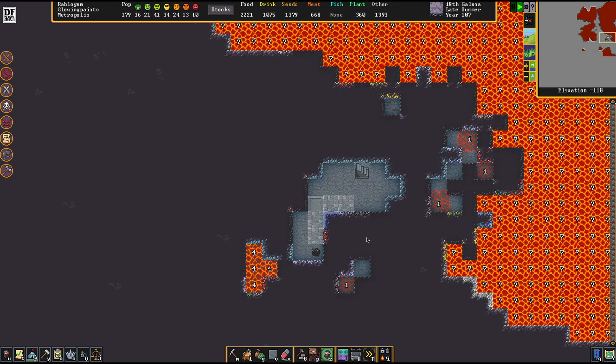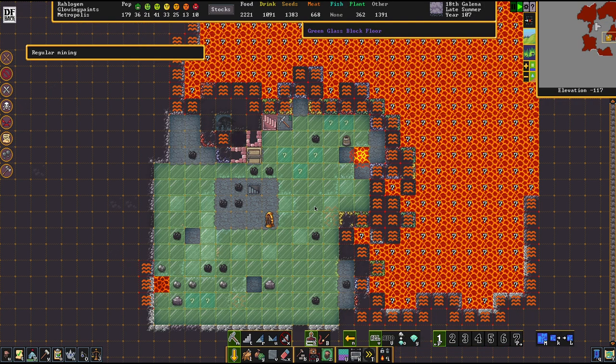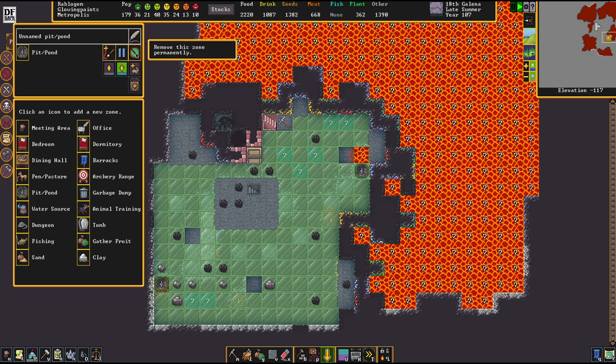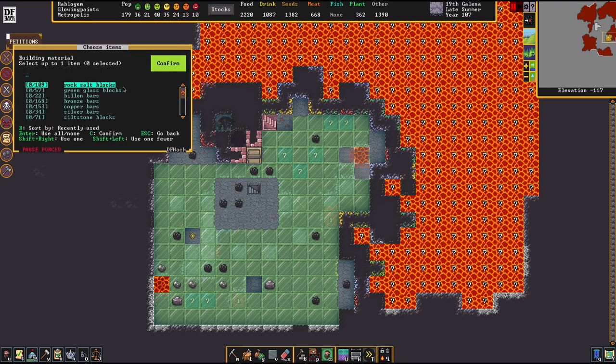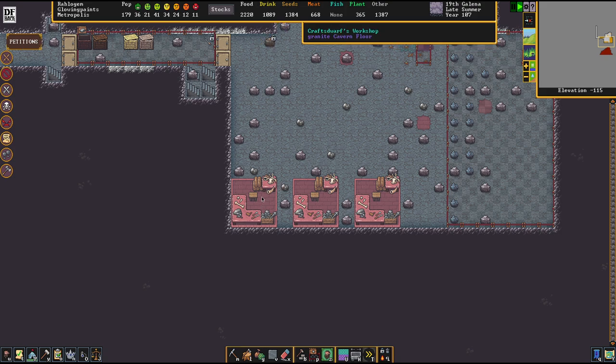You can use this strategy on whatever end. The most important part is that it works on spots where you cannot look from above using the glass scrying technique. Sometimes the mountain is not willing to share its secrets that way, so you just have to dig through. This wall-door approach — I don't even know what to call it — is a pretty cool way of getting your way forward, even if it is time-intensive.